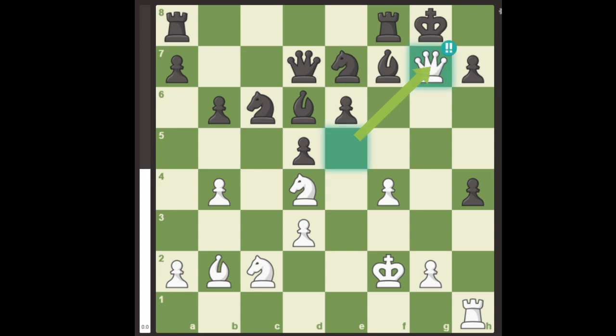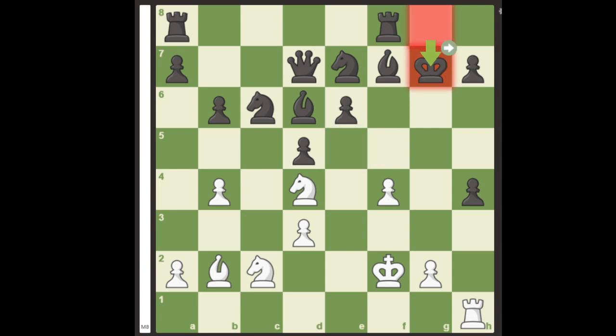Queen takes g7 check. King takes g7 is forced. Now, if white can get the rook into the attack, the black king would meet its fate, but the rook is occupied by black's pawn. Let's get rid of the pawn with the next brilliant move: knight f5 double check.